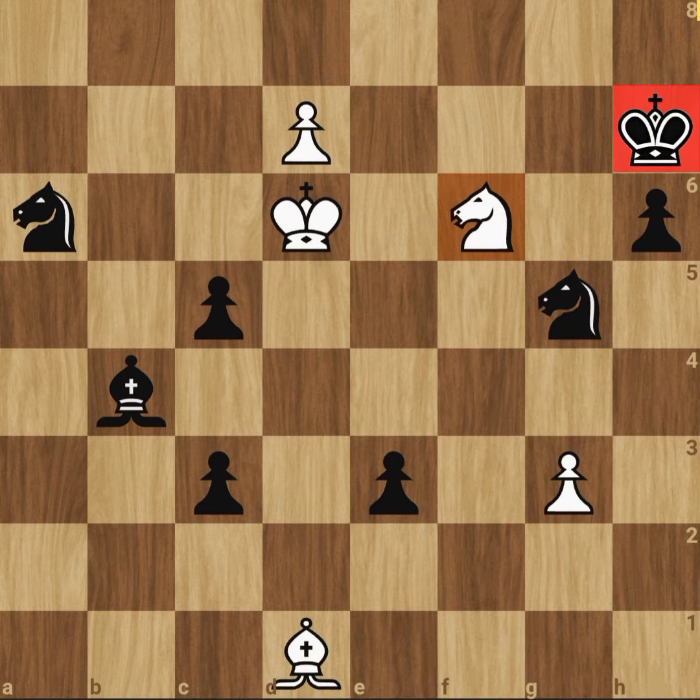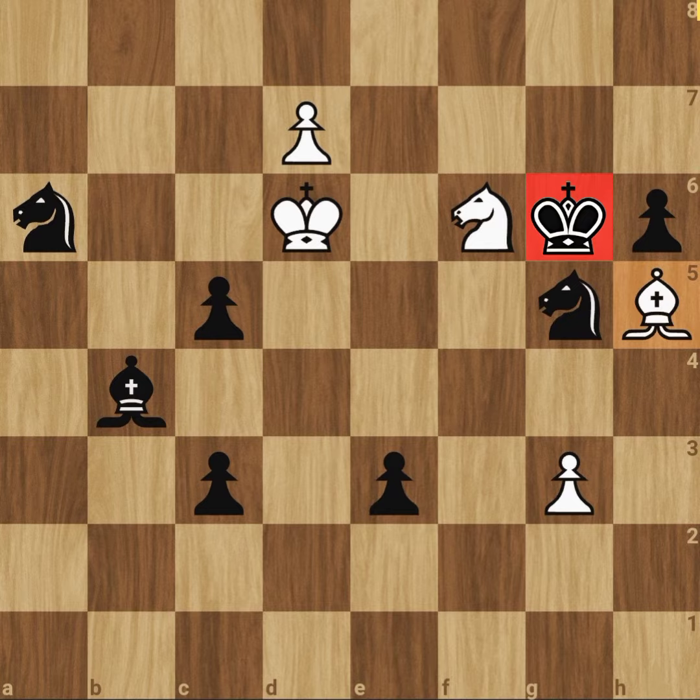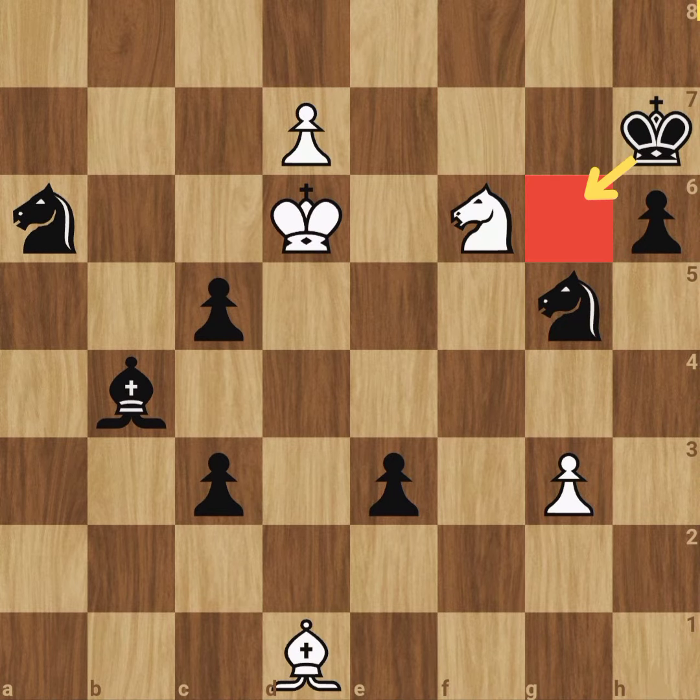So, white starts with a check. If the king goes here, then bishop h5 check. After king takes the knight, now this pawn can promote, because the bishop is guarding this square. So, in this position, king g6 doesn't work for black.